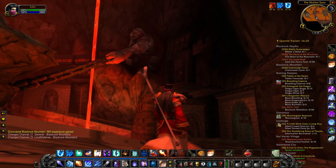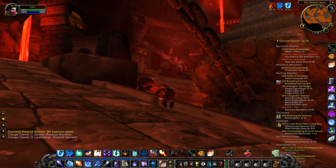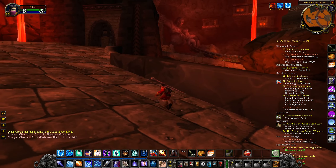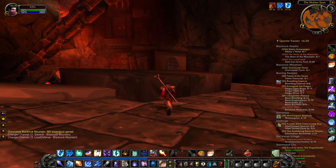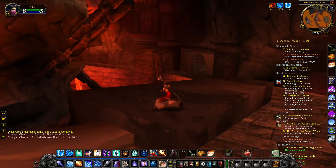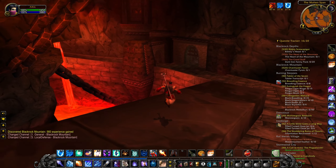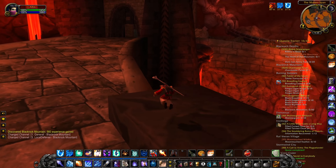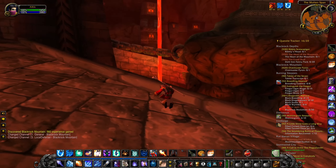We have this very cool area here where we can see Shadowforge City, which is an important location for the Dark Iron dwarves — this is kind of their home. It is also the home for the Blackrock orcs. A funny thing is that the name of this mountain and the name of the Blackrock clan is actually a bit of a coincidence — they are two distinctly different groups named for two distinctly different reasons.